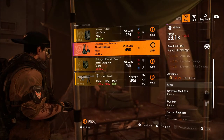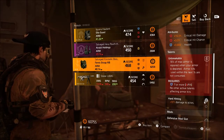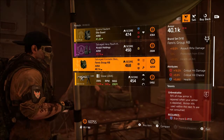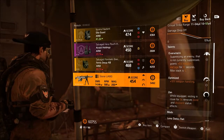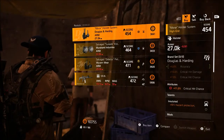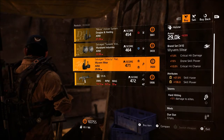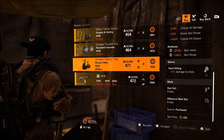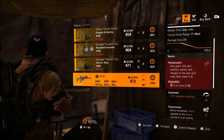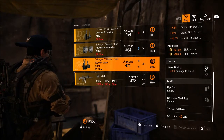Also at DZ East there's a Raleigh Holdings holster with 31% skill haste, and a Fenris with Unbreakable and Hard Hitting — useful for an unbreakable build in PVE or PVP if you really need a Fenris with Unbreakable. They're also selling a Stoner LMG, though you can get that from the mission. There's a Wyvern holster with two utility and Hard Hitting, an MK16, a D&H holster, and Murakami knee pads with hazard.